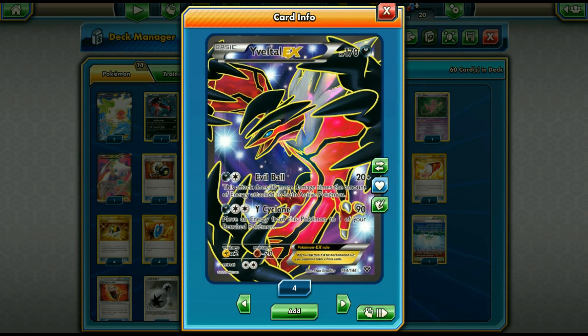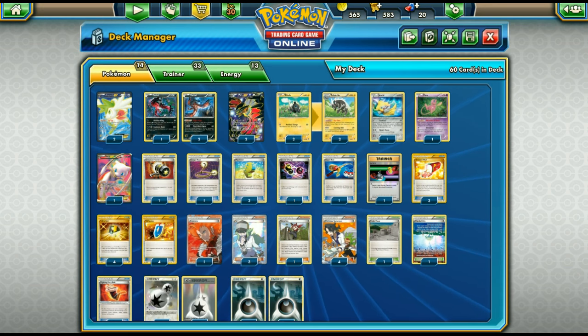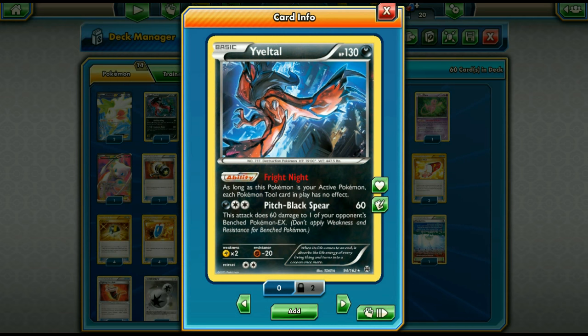Why not just use Eelektross Garbodor? The problem is you're running two Stage One Pokémon — Eelektross to deal with, plus all the items and energy. Eelektross Garbodor Zebstrika might be a little too much Pokémon. I might cover that in the future if you want me to. This deck is an Eelektross Zebstrika deck with other Pokémon like Mew and Jirachi instead of Garbodor.